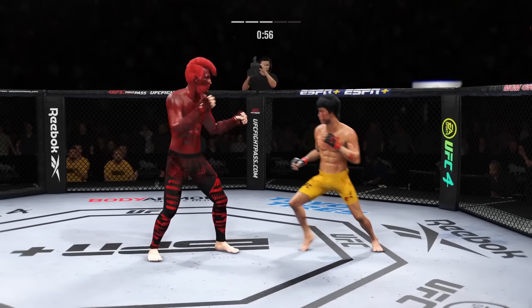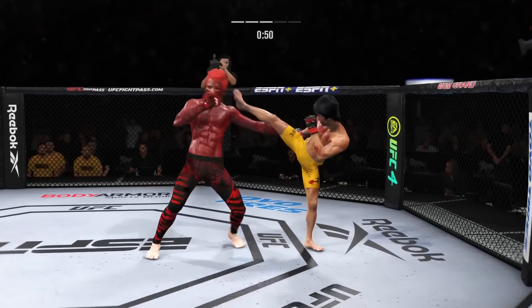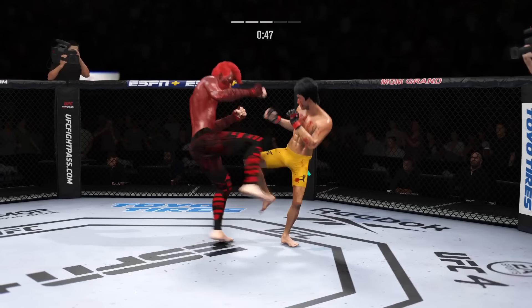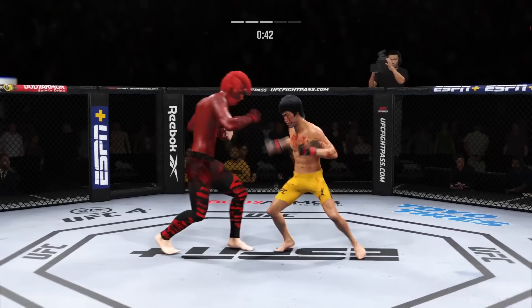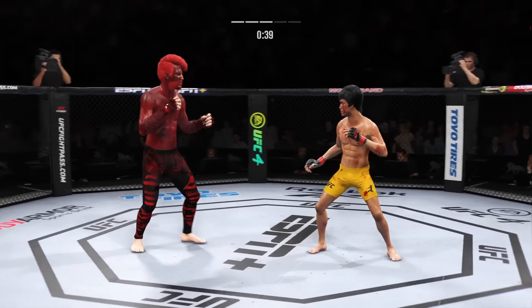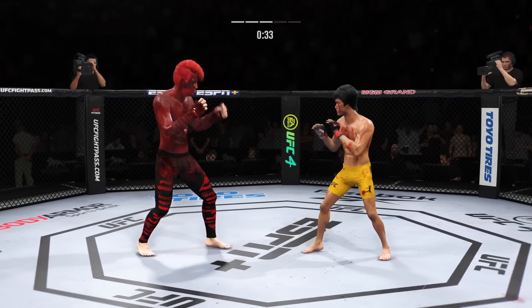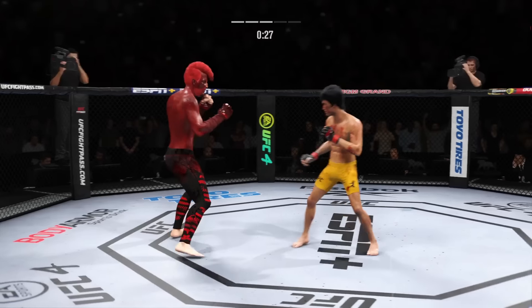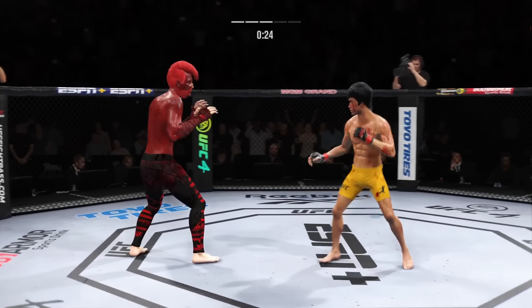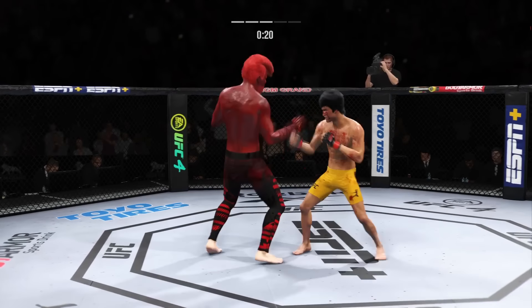Strong defense there to block the shot. Just misses with the straight right. Head kick lands. He connects there with a punch. He throws everything so straight and so accurate. He landed that knee to the midsection — got to think his opponent's going to feel that one in the morning. He's going to continue to throw that strike because he knows his opponent can't take many of them. Nice knee to the body — he understands that body work pays dividends the longer the fight goes.